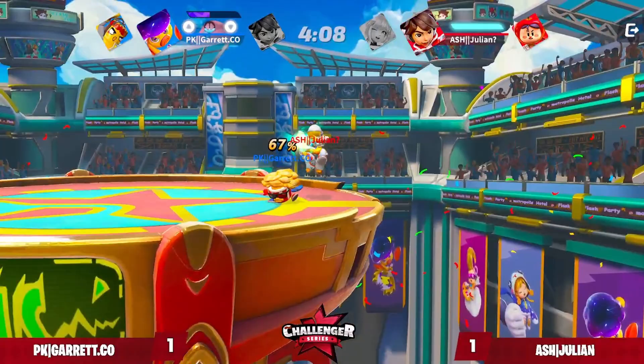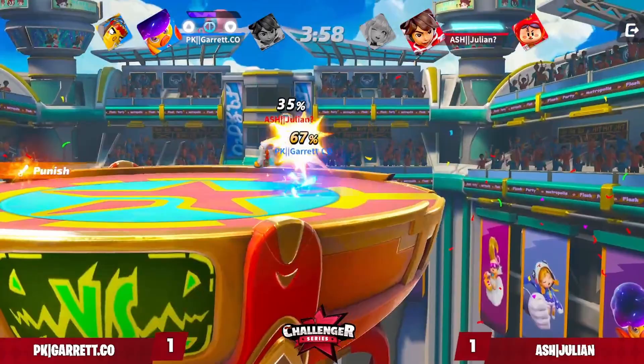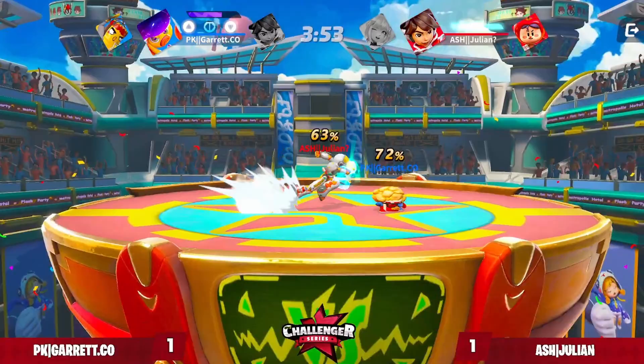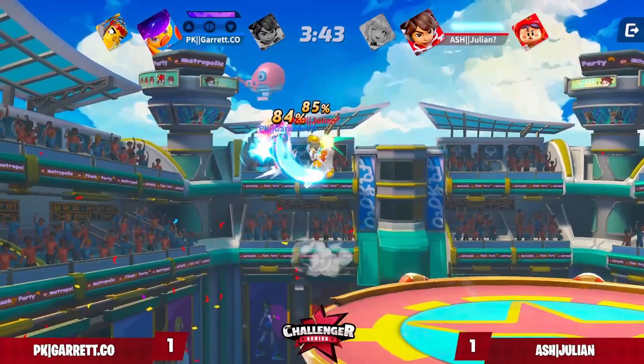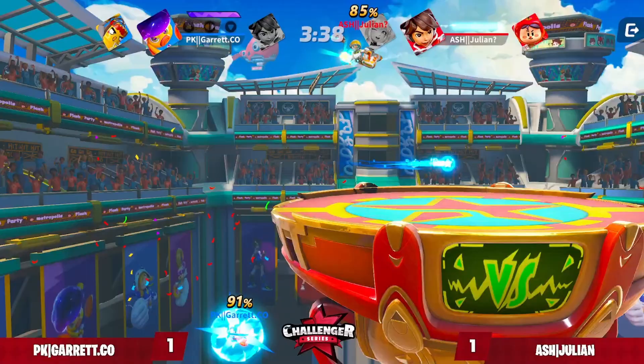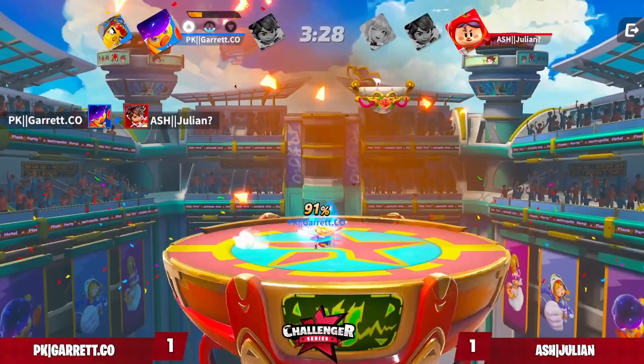Up tilt, up tilt — tries to go for a third. This is not pre-patch Heracles, sir. Gets the forward air. Great combo right there — gets the ball into the forward air. I don't even know why he went up there — that was actually insane. Julian showing he's got some cojones. Trying to punish the side-b — no, not going to be able to. Kind of farming these back airs, but Garrett has fury on deck. Gets hit by a back air anyway, and that's going to be the second stock gone — Julian now down to his last stock of the tournament.